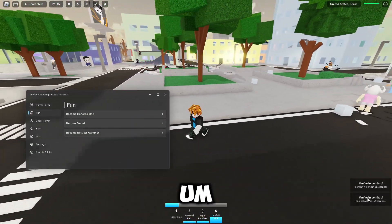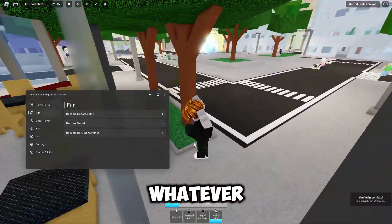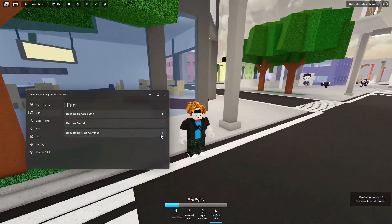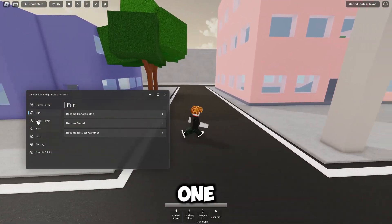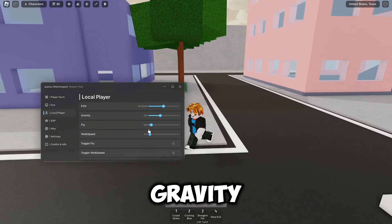I have to get out of combat for whatever reason — not really sure why. You can change into one of these; some of them cost Robux. Then we've got FOB Changer, gravity, fly, and walk speed, so you can go ahead and mess around with that.